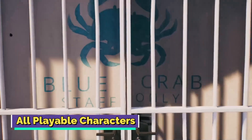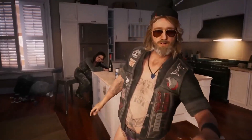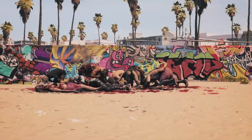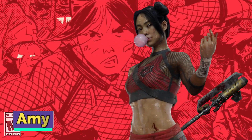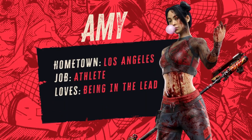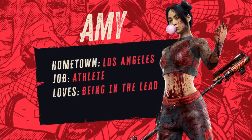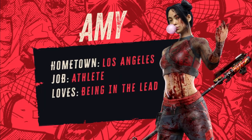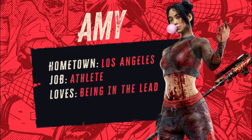And playable characters — the playable characters in the game add an extra unique touch to your experience, owing to their own different skill sets and abilities. Amy, having grown up in Los Angeles, has witnessed the city transform into an unimaginable nightmare due to the zombie outbreak. Her previous life as an athlete has instilled in her a distaste for losing, and she frequently takes charge in difficult situations. Her skills include Divide and Conquer and Relief Pitcher.